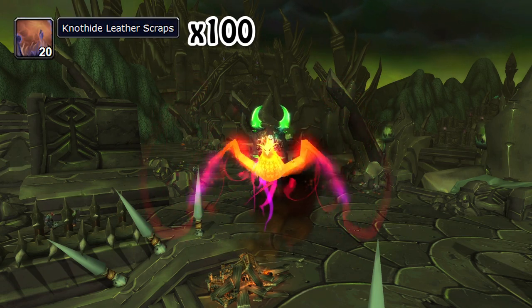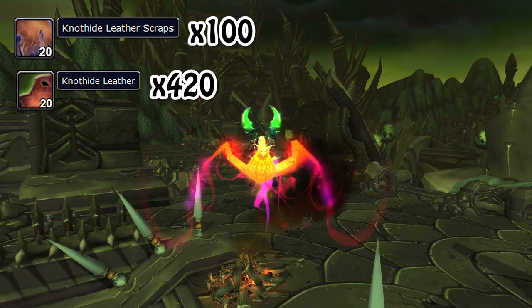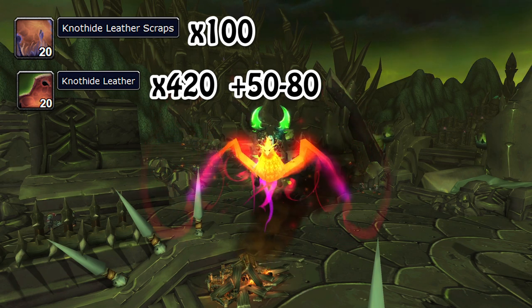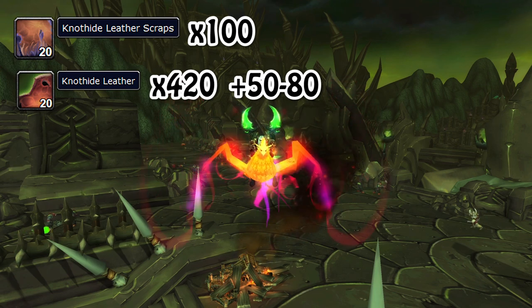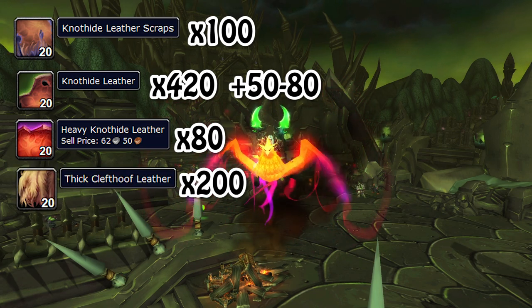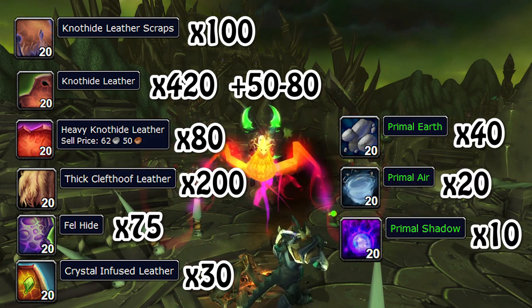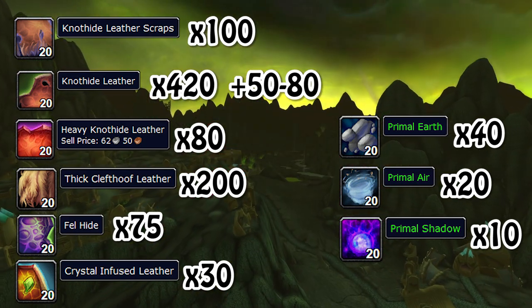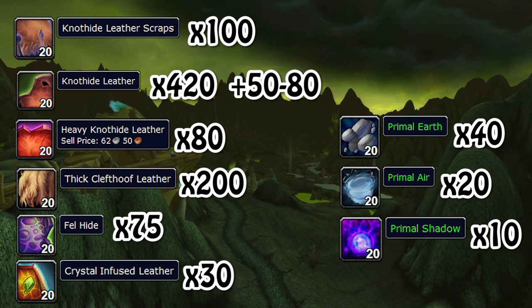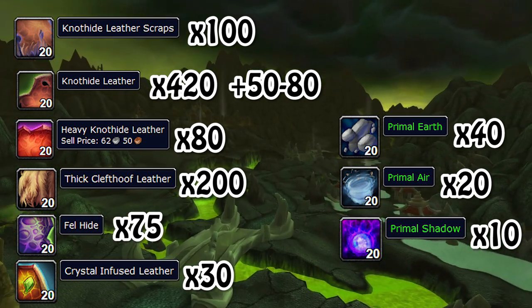To level through this route you need 100 Knothide Leather Scraps, 420 Knothide Leather — not counting the Knothide Leather needed for Heavy Knothide Leather between 325 and 335, which is a little bit RNG, so add between 50 and 80 more, making roughly 500 Knothide Leather total. You also need 80 Heavy Knothide Leather, which means roughly 400 more regular Knothide Leathers, 200 Thick Clefthoof Leather, 75 Fel Hides, 30 Crystal Infused Leather, 40 Primal Earth, 20 Primal Air, and 10 Primal Shadow. There is a ton of leather and primals required, so you will have to spend a lot of gold if you want to hit max skill right away.